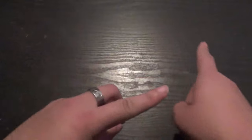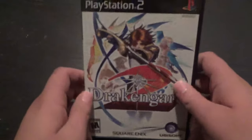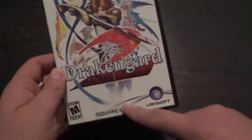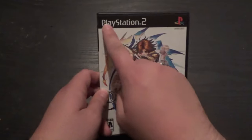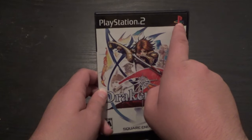I'll talk about jewel case games some other time. Right now we're going to look at the sixth generation and what their boxes looked like, see who comes out on top. First up, we are going to go with the PlayStation 2. This is a PlayStation 2 game — Drakengard 2, Square Enix and Ubisoft. The PlayStation 2 games are basic DVD cases. It's got a header up top that says PlayStation 2, big old 2, and they've got a PlayStation logo.